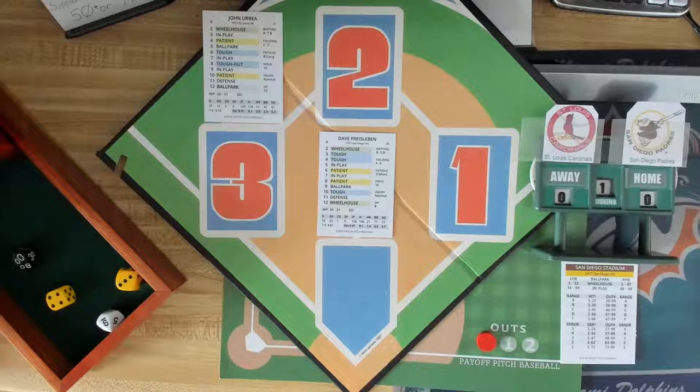I thought this would be a fine game to do. Retro Sports Network - my uncle Ron, as we all have an uncle Ron - did a game, I think he did the August 4th, 1964 game with Lou Brock featuring the Cardinals and the Cubs. You can check out his channel when you get a chance, but I feel everybody should do a Lou Brock tribute as he was one of the GOATs. The unboxing is done. Now let's get to some Payoff Pitch baseball.